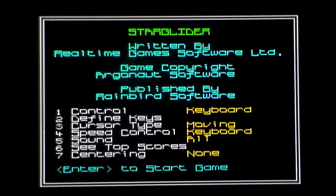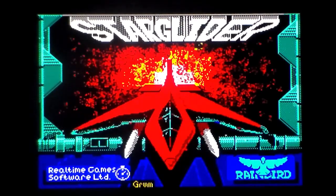This is Star Glider on the ZX Spectrum. Released by Rainbow — it's the 128K version. We've got music. Sounds like a fax machine. Now it sounds proper 80s. This is what your extra memory is getting you. This was released on the Spectrum, Amstrad, Commodore, Amiga, Atari ST.